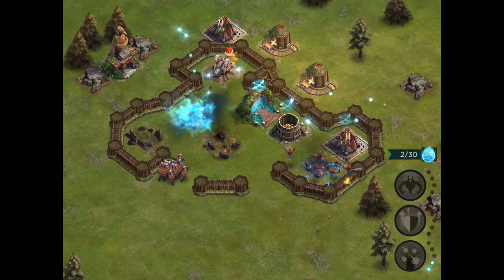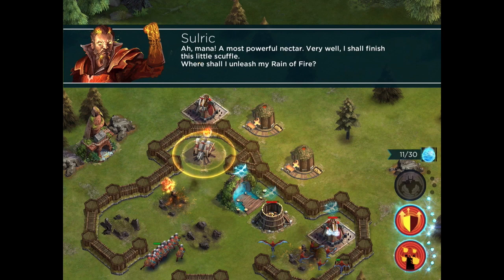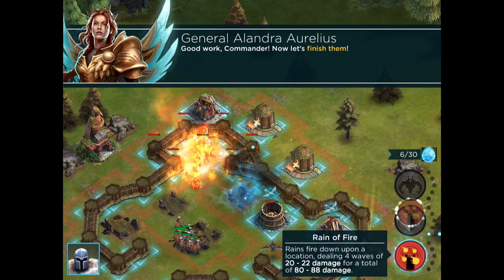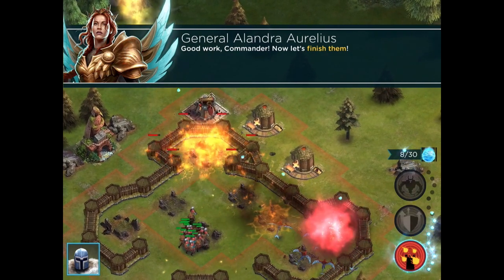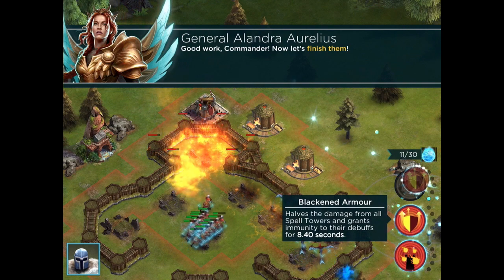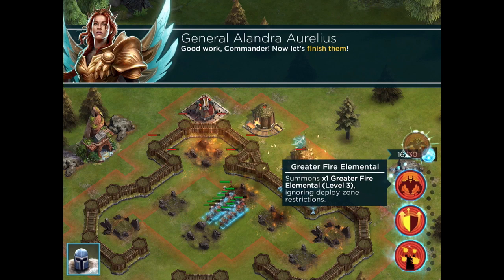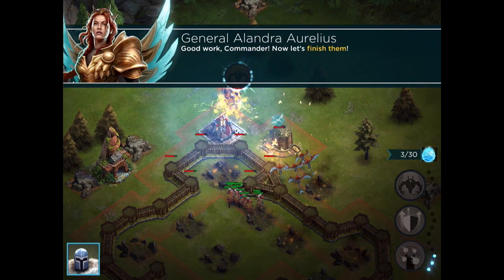Over on the right here, as soon as he's gaining mana — 2 units, 11 units of mana — these spells can be cast just by taking and dragging them over where you want. The first one, Rain of Fire, drops down some damage on a target. The second one, Black Armor, shields your troops by protecting them. And the top one summons a Fire Elemental — that one's pretty cool, pretty strong. I'm going to do that up top here.